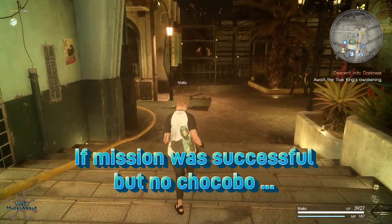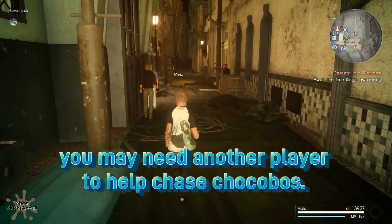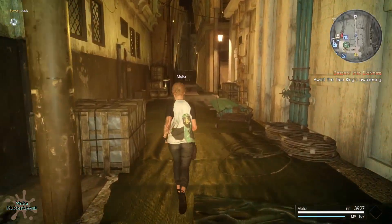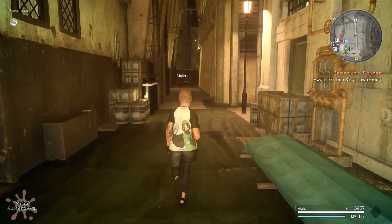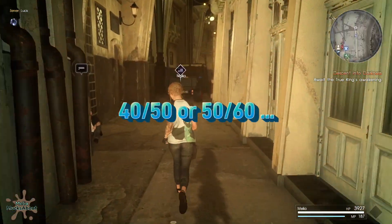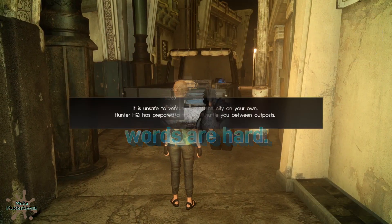Once you have collected several chocobos — and it is random what quality of chocobo you get — you will want to head to Hidden Harbor to the chocobo stables. You really want to only work with 40-50s if you can, or 50-50s, and only the 50-50 can make it all the way up to a level 99 chocobo if you're after that trophy.